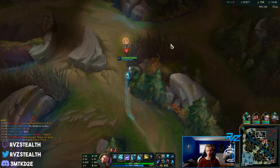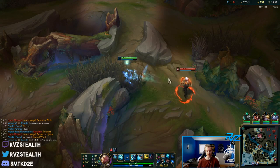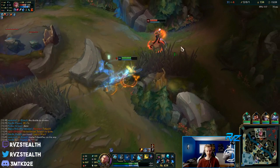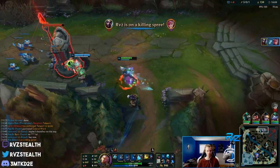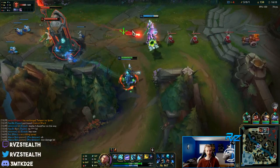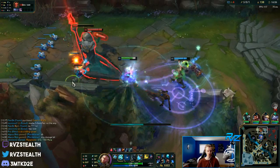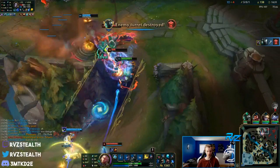Once you usually get bot lane down, it's best for me to be the one going bot with TP while my team plays mid to top. I'm going to back up my Mordekaiser here. We got Vi - wait, I didn't even see that Renekton there. He just kind of appeared - that was really strange. I don't actually know what we're doing here, this is kind of troll.